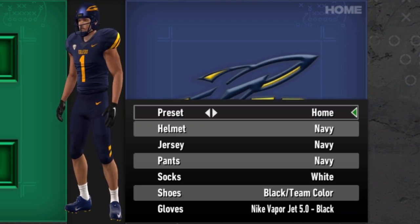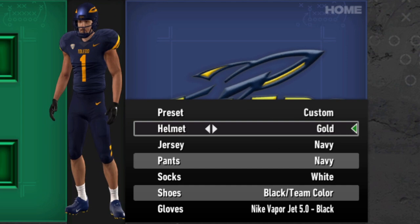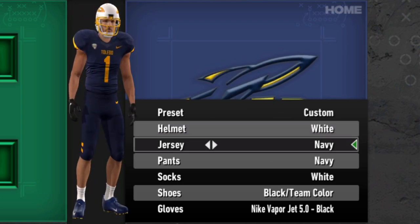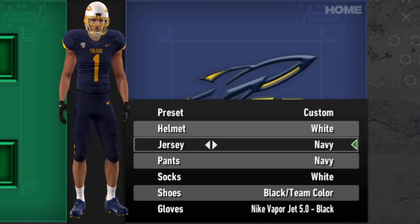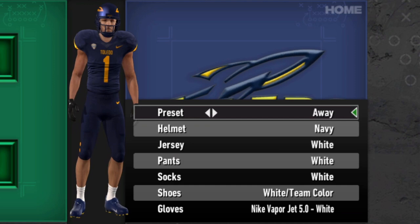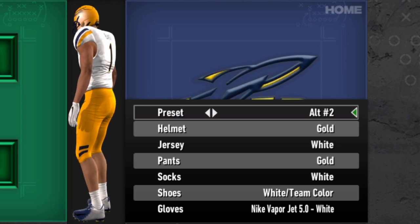Toledo gets a much-needed update. The Rockets had pretty bad uniforms in the base game — these ones are much better. Seven alternates for them, which is pretty solid. The all-navy look is their standard home, but they have the navy helmet, the gold helmet, and the white helmet. The gold face mask on the white one is really nice. The navy jersey is solid, and then they have the white one and the gold one. They kind of just do the method of creating uniforms where you take all three of your colors and create an option with all of them — they have the navy pants, the white pants, and the gold pants. It allows for some solid custom looks. The white out, like alternate one, is looking a little bit like West Virginia, but those are solid colors chosen for a reason.